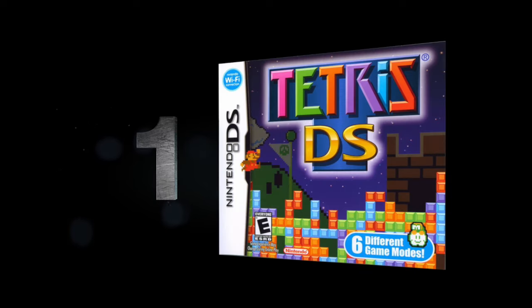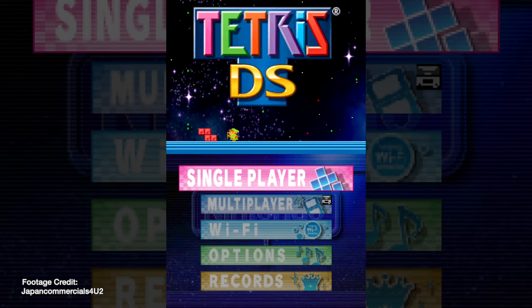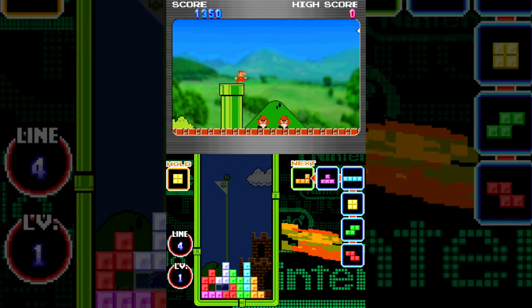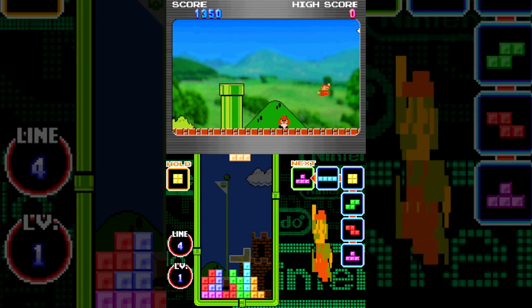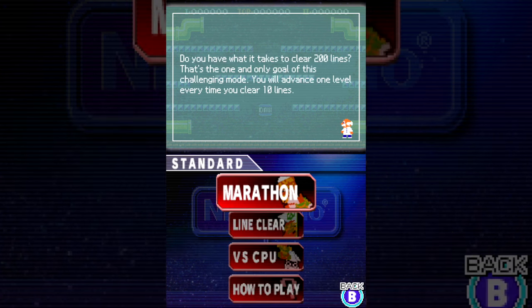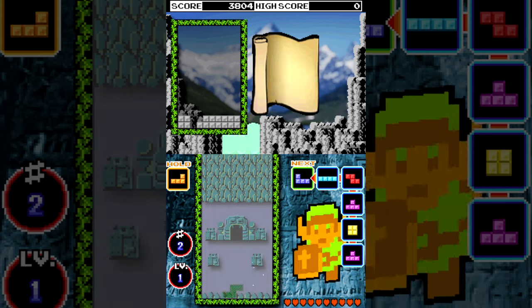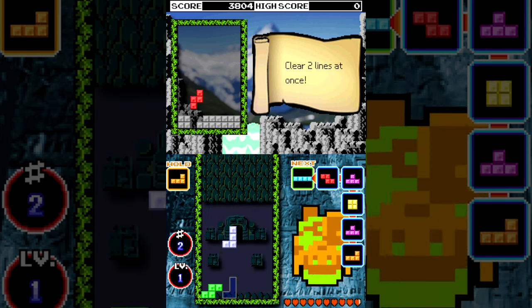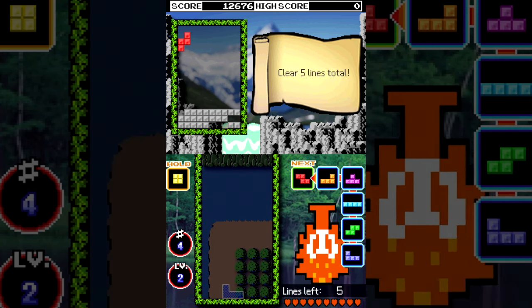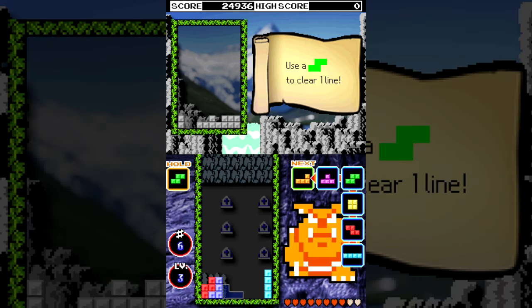Number 1: Tetris DS. For as great as the New Tetris is, nothing quite tops Tetris DS. In terms of its standard mode, it literally is just Tetris — nothing fancy, just a really well-polished bare-bones Tetris game. But this game takes the top spot thanks to its various other modes, which are absolutely brilliant. First, we have Mission Mode. In this mode, you play Tetris as you normally would, except the game gives you specific objectives that must be cleared in order to move on. So if the game says make a line using a square block, you can make as many lines as you want, but you won't progress until you've done it. It's also Zelda-themed, which makes it that much cooler.